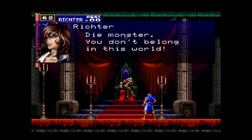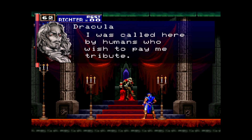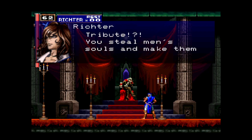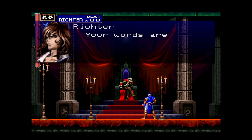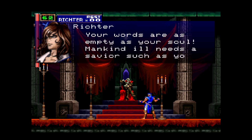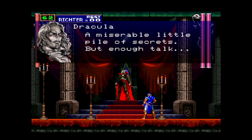Dracula: 'I did not call you here. It was not by my hand that I am once again given flesh. I was called here by humans who wish to pay me tribute.' Richter: 'Tribute? You steal men's souls and make them your slaves.' Dracula: 'Perhaps the same could be said of all religions.' Richter: 'Your words are as empty as your soul. Mankind ill needs a savior such as you.' Dracula: 'What is a man? A miserable little pile of secrets! But enough talk — have at you!'